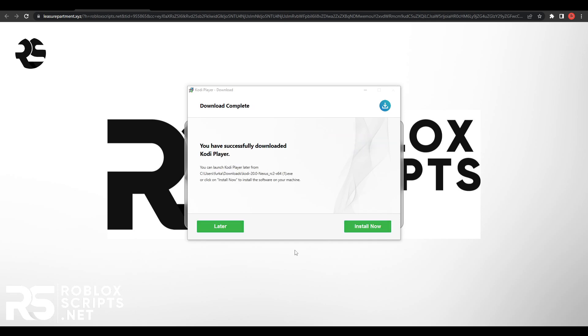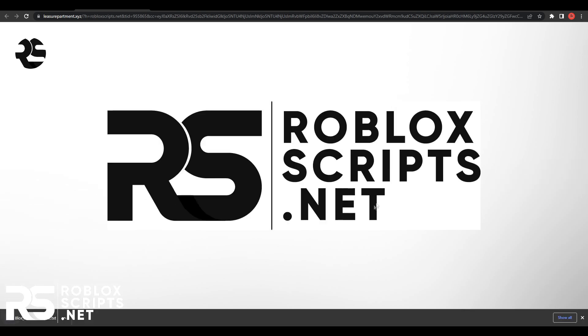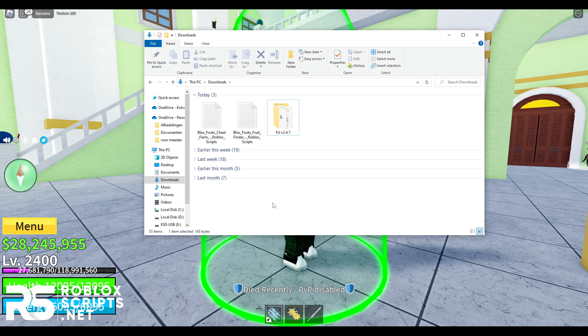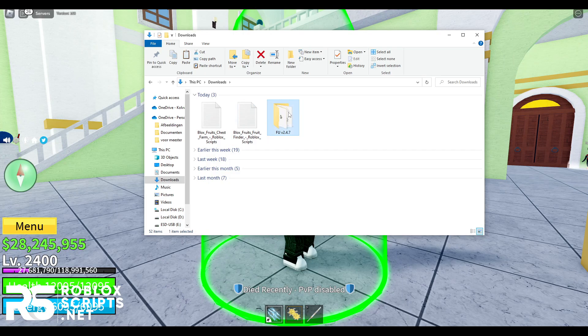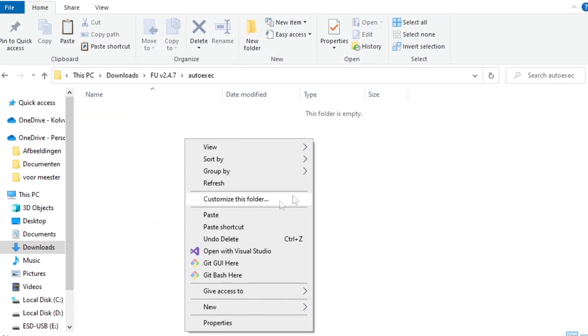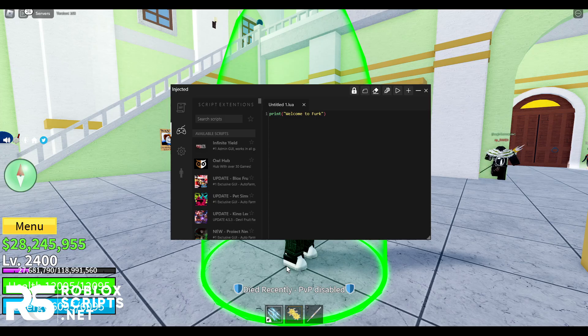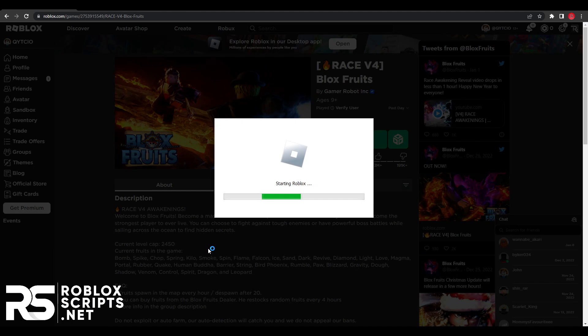Then hit install now and finish the setup. Once it is done, hit done, and that will install the script in a txt file. Once you have your script in the txt file, click on it and press copy script. Then go to the folder of the Roblox Executor, find the auto execute folder, open it, and paste the script into the folder. Before you go into Blox Fruits, go into the Roblox Executor settings and make sure to enable auto execute.